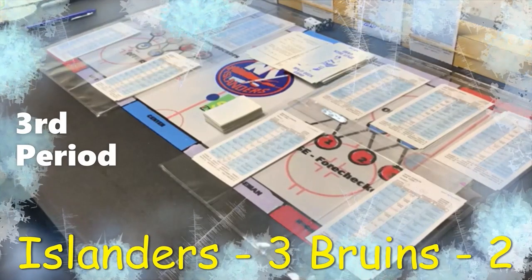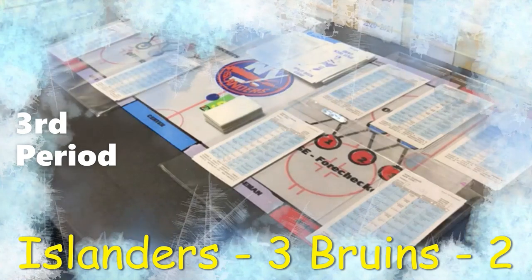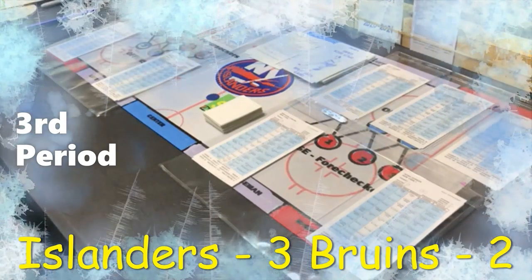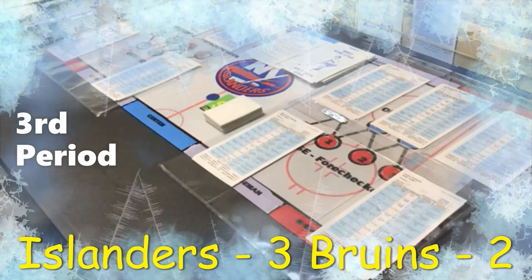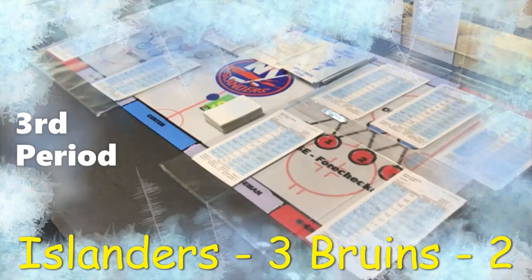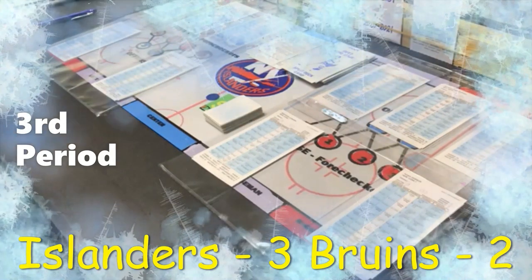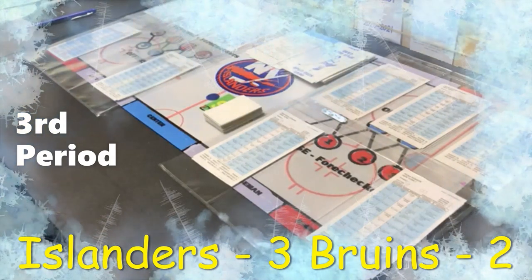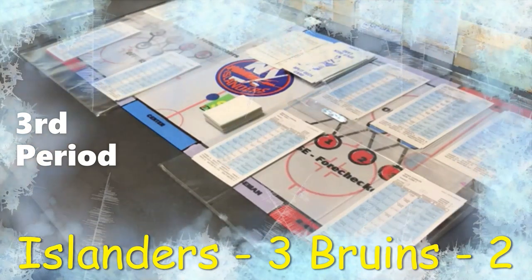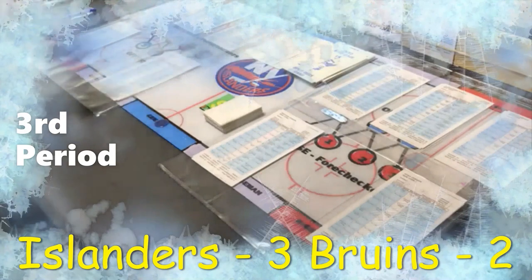We're back for the third period between the 2021 Bruins and 2021 Islanders. The score entering the third is Islanders 3, Bruins 2. Notably, there have been no penalties whatsoever — from the Islanders' standpoint that's understandable as they weren't highly penalized, but from the Bruins' standpoint that is highly irregular. Rolling the face-off die for the third period.